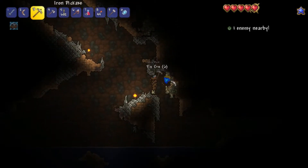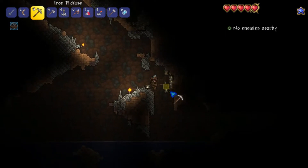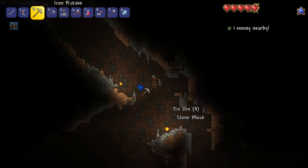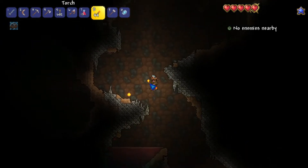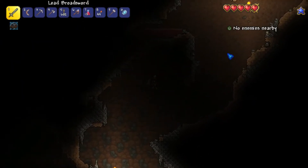I'll get this ore here. I also want to go for cactus armor — that's actually a really quick and easy source of decent armor. So I think I'm going to retreat out of this cave for now and go looking for cactus. I think that's going to be my best bet right now for armor.